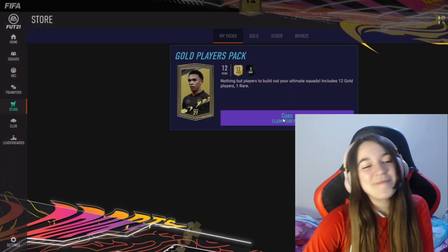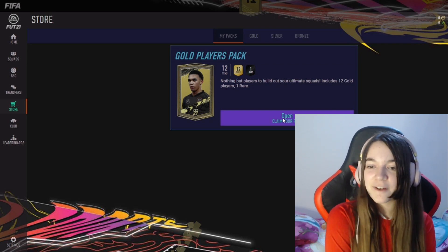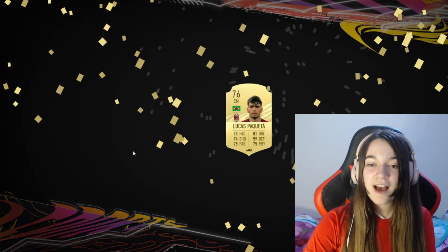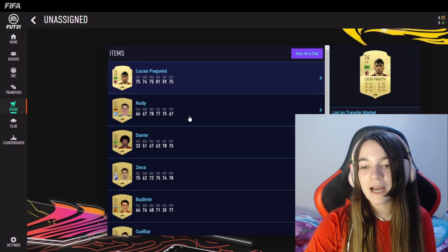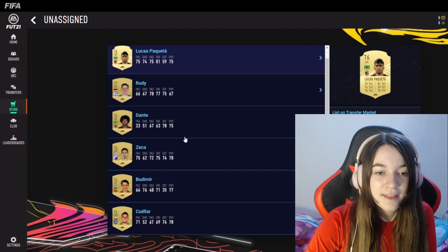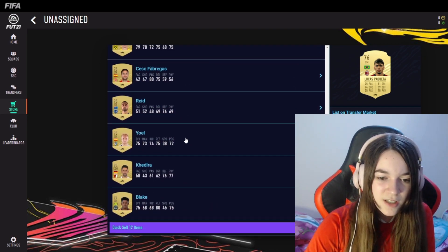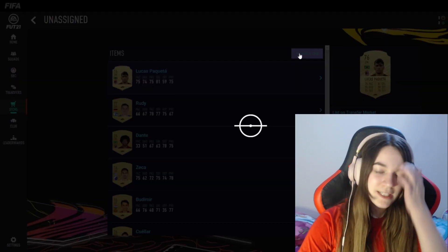We've got one more pack — would be pretty nice if we could get a big player to make everything easier for us this year. 76 central mid Lucas Paquetá. We've also got Rudy and Dante. Like I said, we can make some SBCs out of these players.